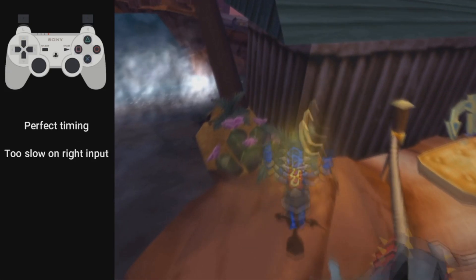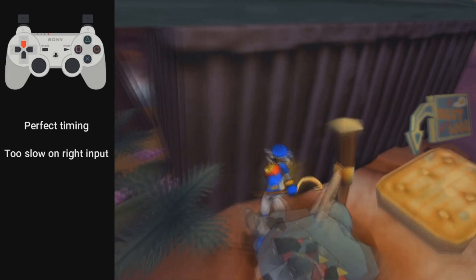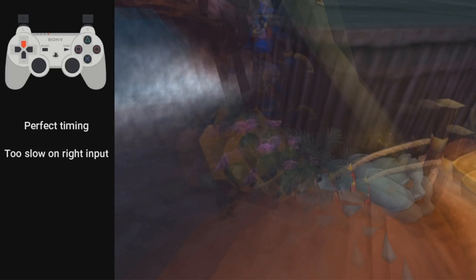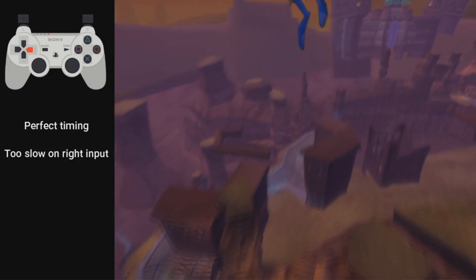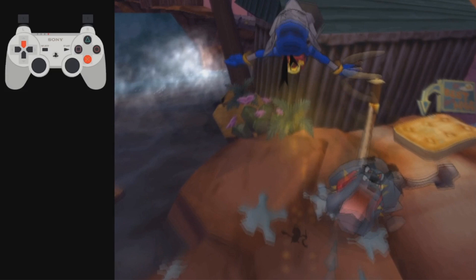Another thing to be aware of is your input when you get the launch. As soon as you press up on the D-pad to get this height, you can see how Sly is facing — this is about one frame before you get proxied and I'm still holding up. At this point I should probably already be holding right. If you wait too long to move right, you'll just hit the invisible barrier and won't be able to make it over. As soon as you get the launch, start holding right on the D-pad and hold it the entire time. It's very precise, but with timing and practice you can get it down.